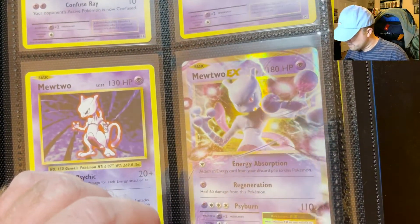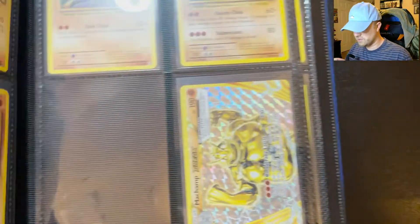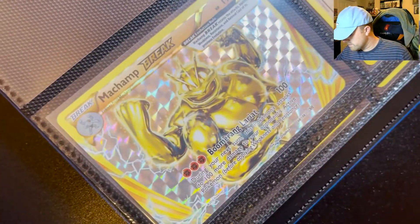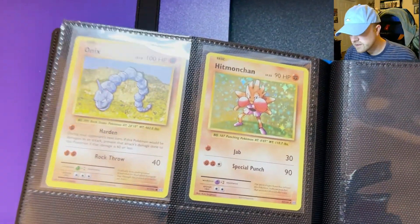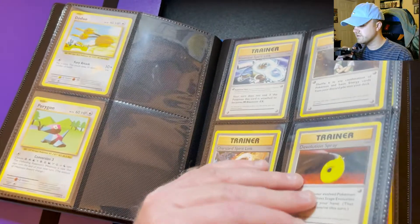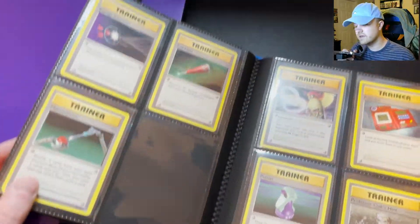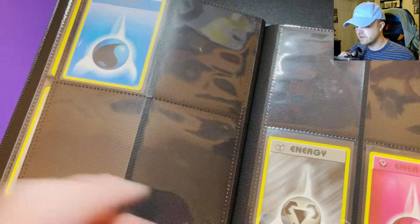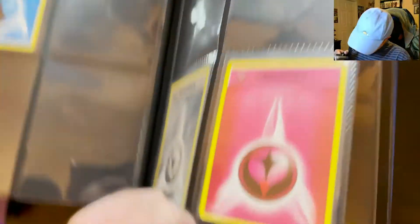Y'all saw me pull a Mewtwo EX — this was not the one that I pulled, but I sold my other one to my friend who wanted it. Machamp. Just grabbed a Machamp holo. Let's get to the juicy stuff in here — my better ones are in the back.